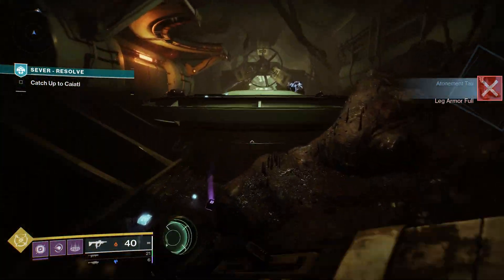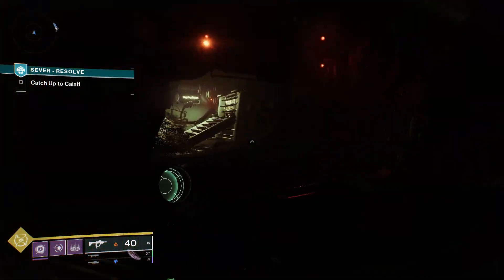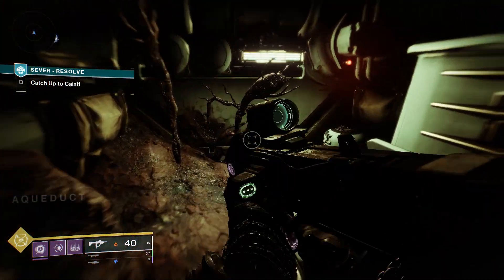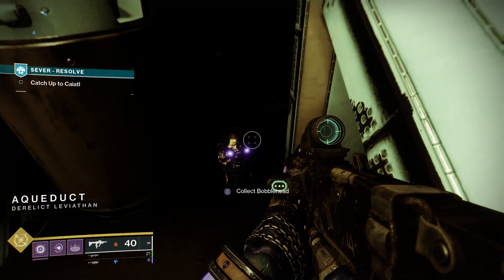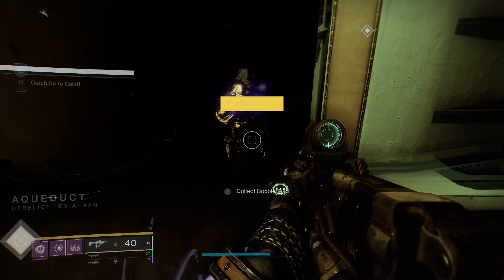Once you've dropped that shield, make your way midway through this room and you'll see a platform over to your left. Hop up on top of this platform, and at the end of a short hallway, you'll find the Callus bobblehead for this week.